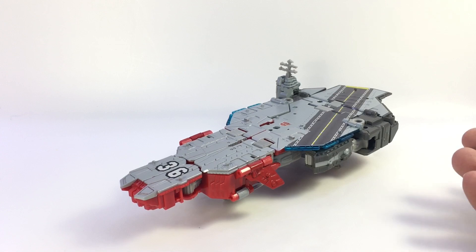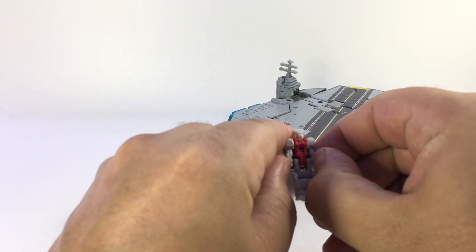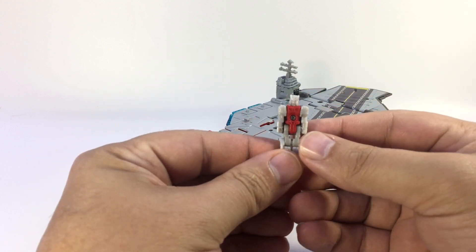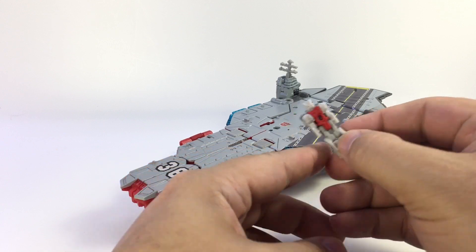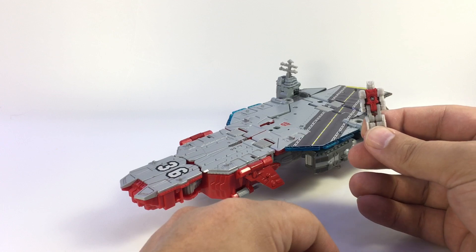Here is Broadside with Blunderbuss, his little headmaster dude. He's seen in red and gray plastic, got a painted face. We'll show him off more later in the video. But Blunderbuss gives him the power to turn — basically gives him the power of supersized mass shifting.